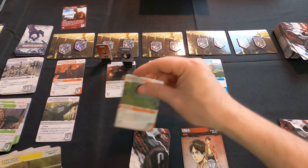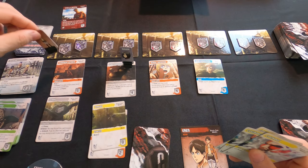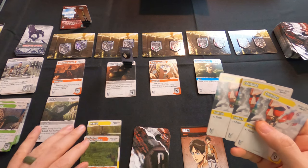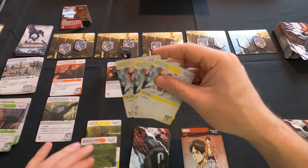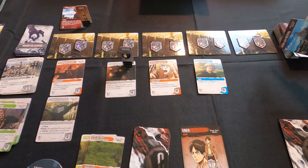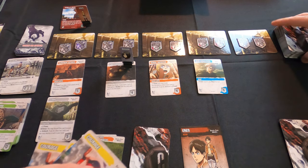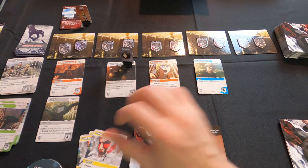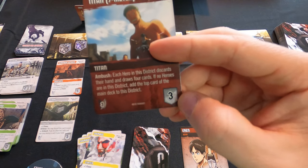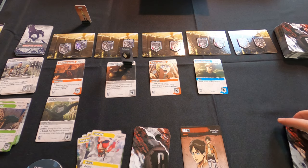Mikasa plays the Long Distance Scouting card, giving Aaron one movement plus a Thrust for two more, so Aaron moves out two spaces. Mikasa uses the scouting effect to look at the top four cards and shove that titan way down because we don't want it appearing soon. Aaron also has three power from his Courage cards, which is exactly enough to defeat the 7-Meter Titan — you need three power to satisfy the cost of defeating it.